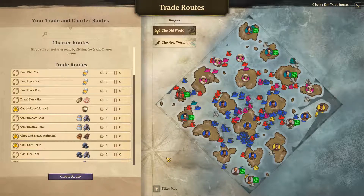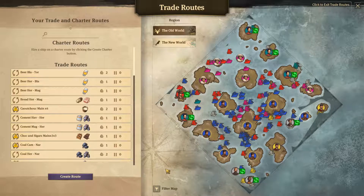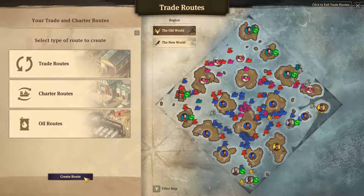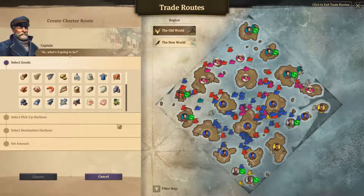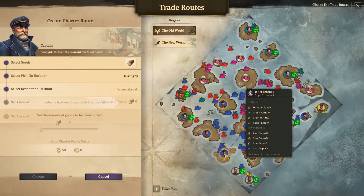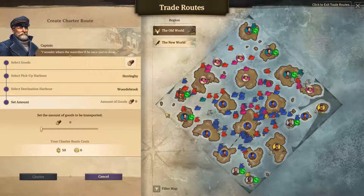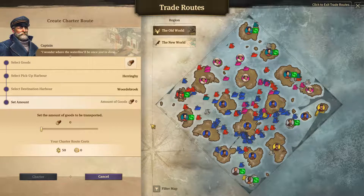Secondly, we have charter routes. The main difference with regular trade routes is that with charter routes you can hire an AI ship instead of using one of your own ships. Click this button right here, then go to charter routes. Select the goods that you want to load and select the islands. In this case, you can only select one type of good, and you can only select two islands — not more than two. And both of these islands have to belong to you.